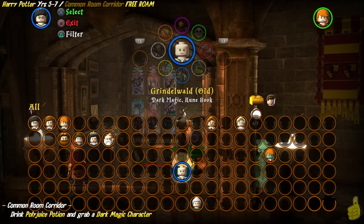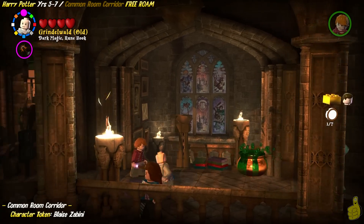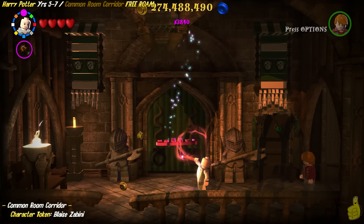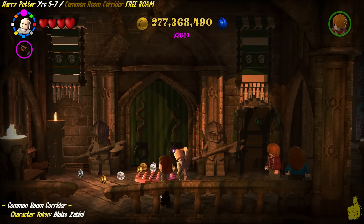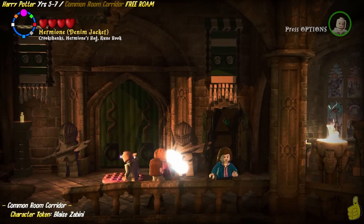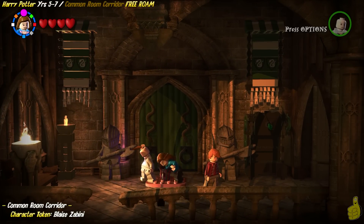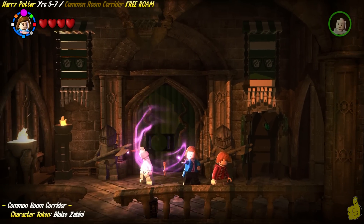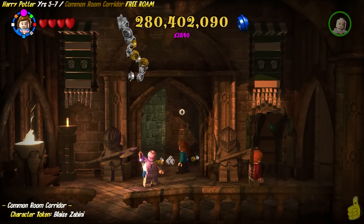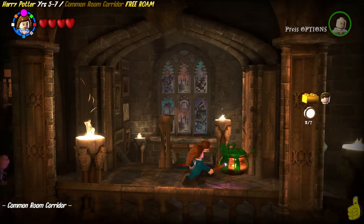There is a cauldron right here, right in the middle. We're going to go ahead and take a little sip of some Polyjuice Potion and choose a Dark Magic character. We'll use the Dark Magic over the Slytherin door entrance here. We've rebuilt the pieces that fell from the Dark Magic, and we've got a pink base plate — a bag of tricks pad. We'll use Hermione to sneak inside that bag, and we got this giant door ramrod. We slammed that door open and it gave us a bunch of studs and Blaise Zabini.